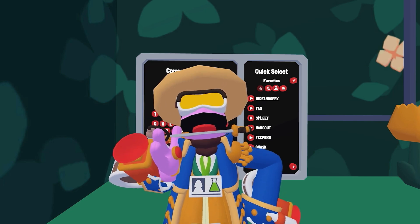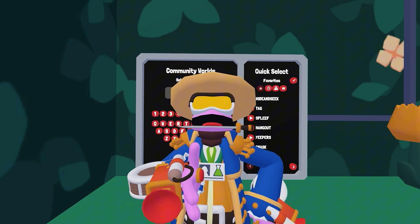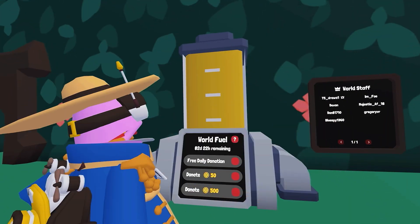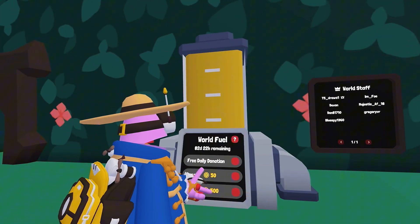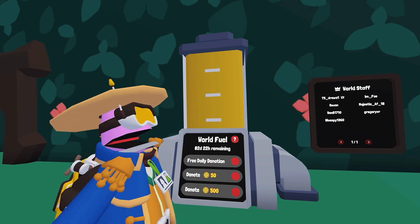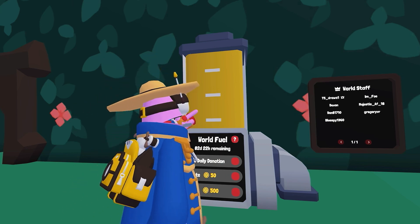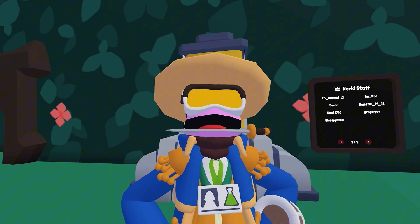You can also make your own world for only 500 buck points, and you just have to keep buying and get your own fuel system. This is the fuel tank — you can either purchase and donate 500 buck points or just a free donation of 20 buck points, but that only goes toward one of these slots. You can donate to other people's worlds too.